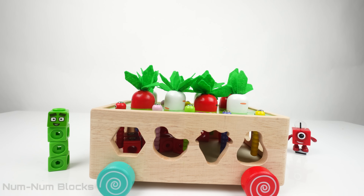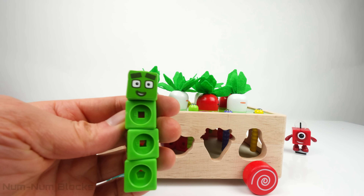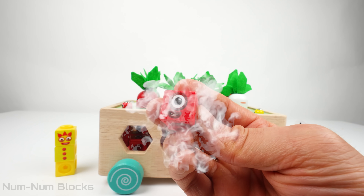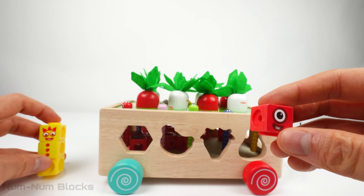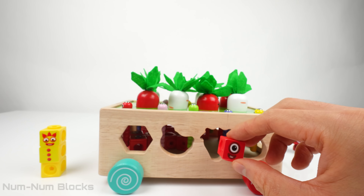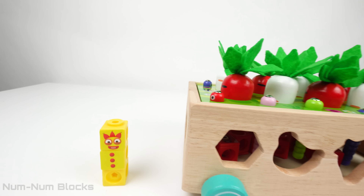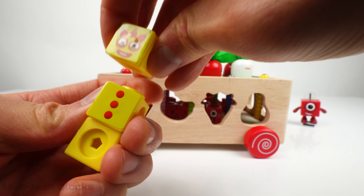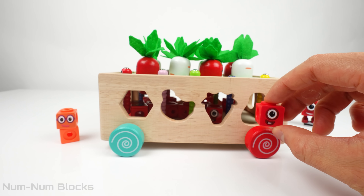We have two more holes left on this side. One, two. Here's four minus one equals three. Let's put one in the third hole on this side. Hi three. We're just going to take your head and turn it into a one. And put it in the last hole on this side.